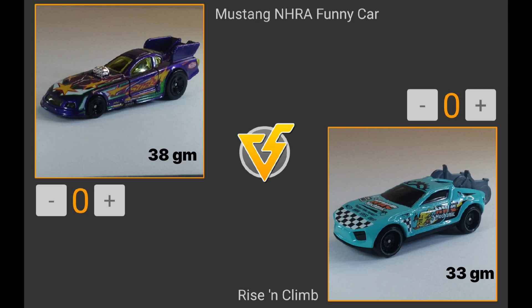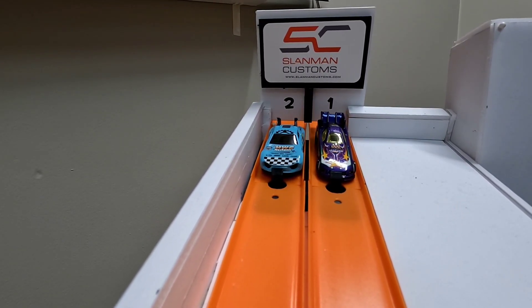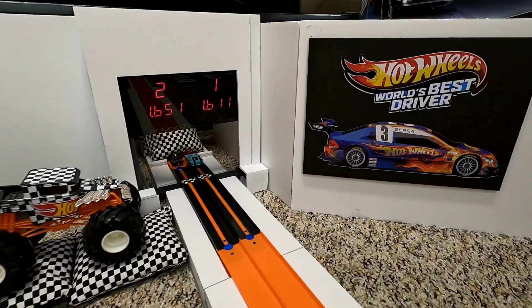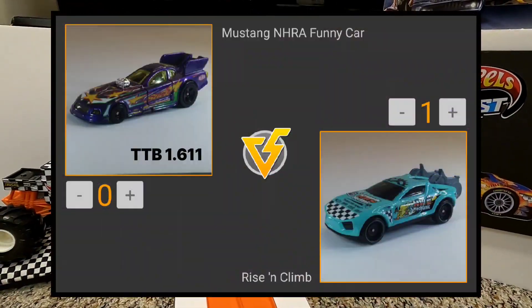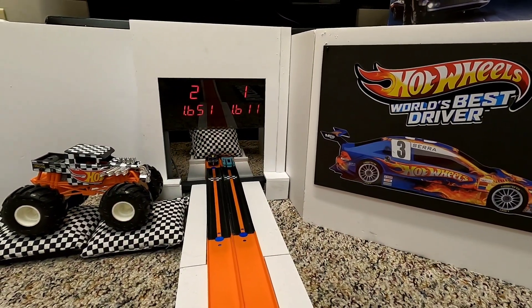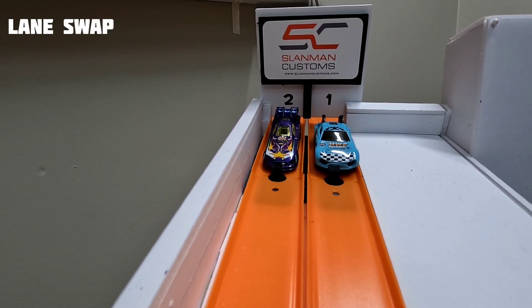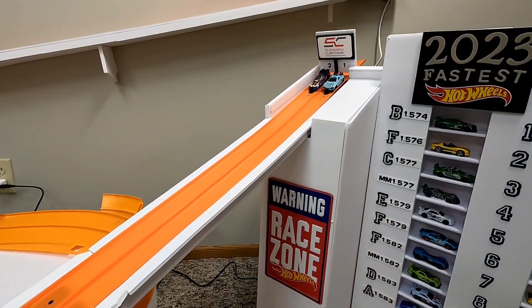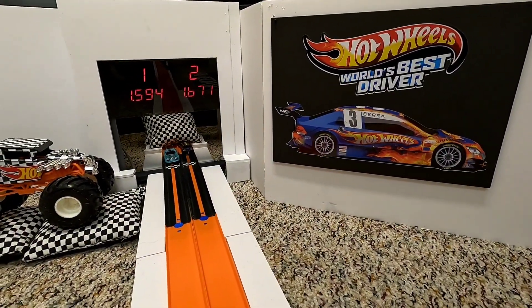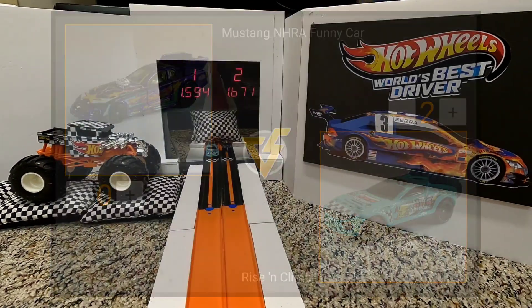Match one: the Mustang Funny Car versus Rising Climb, a Hot Wheels fantasy car introduced as part of the HW 50th Race Team Mini collection. Rising Climb starts in lane two, Funny Car in lane one. Rising Climb pulls away from the Mustang Funny Car, putting down a 1.611 on the first run — the time to beat. They swap lanes, and Rising Climb is even faster on the second run with a 1.594, winning back-to-back and moving on to round two in the Fast Four.